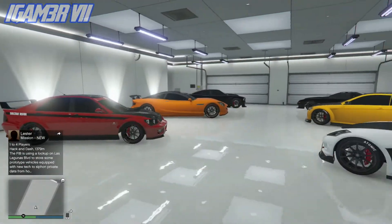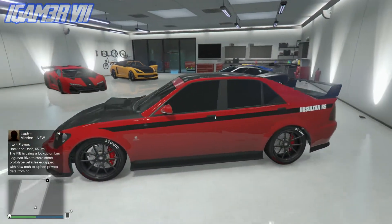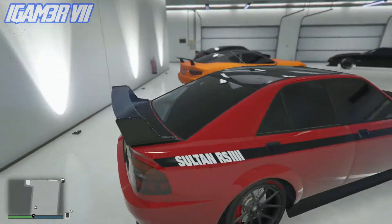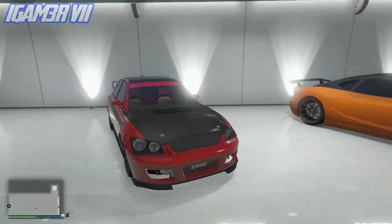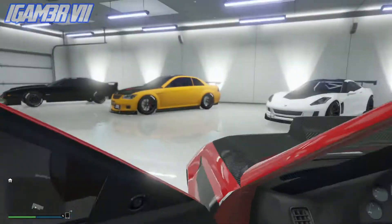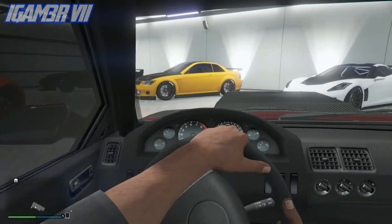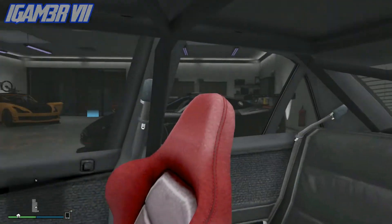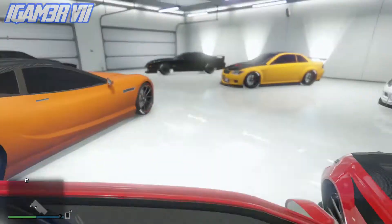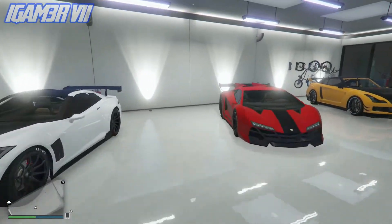Moving on to the Sultan. For those who don't know, to get the Sultan RS you just tune a regular Sultan, which is what I did. The Sultan RS looks like a Mitsubishi Evo — not the new ones, but the old ones, probably the 2005 version. I definitely love this car. In fact, I might even get something like this in real life. The exhaust and everything about it is great — honestly guys, the paint job on that car was amazing.